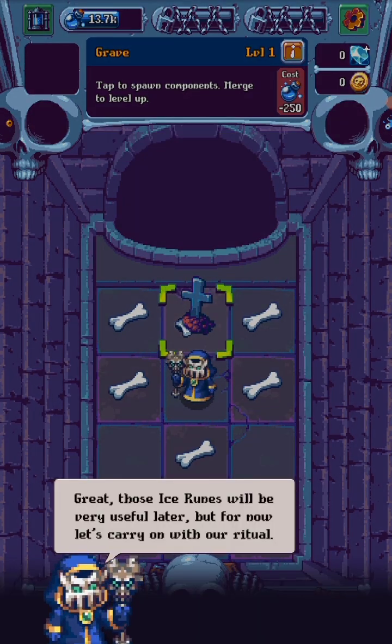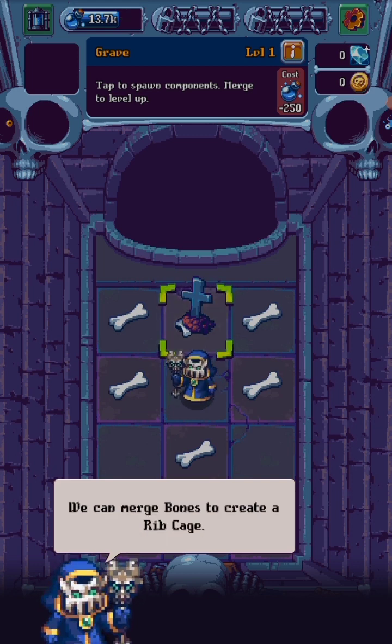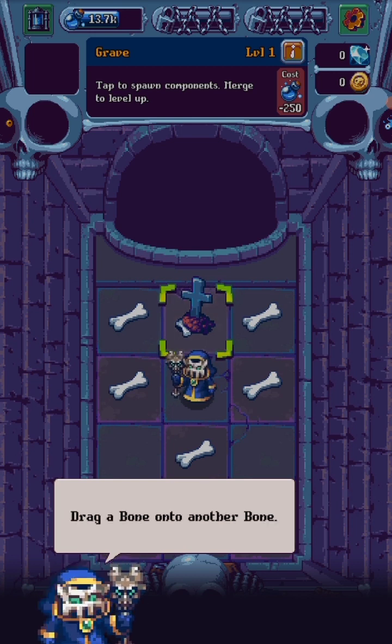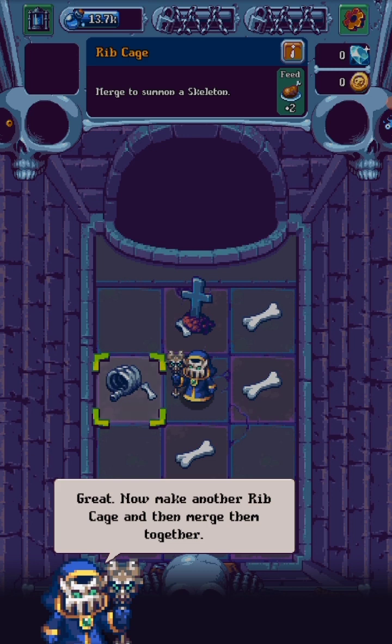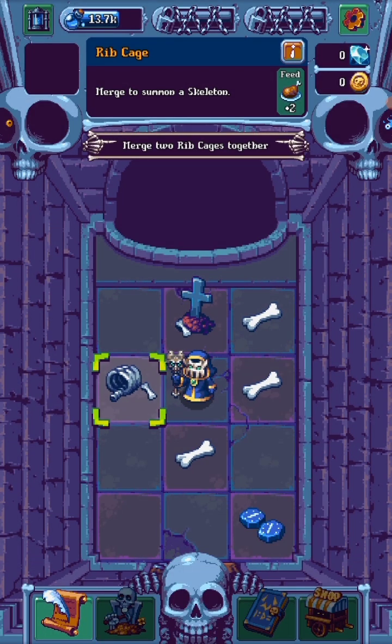Great, those ice-ruined will now be very useful later. But for now, let's carry on with our ritual. We can merge bones to create a ribcage. Drag a bone to another bone. Wait, now I'm making another ribcage and we're together. Okay, I get it now.